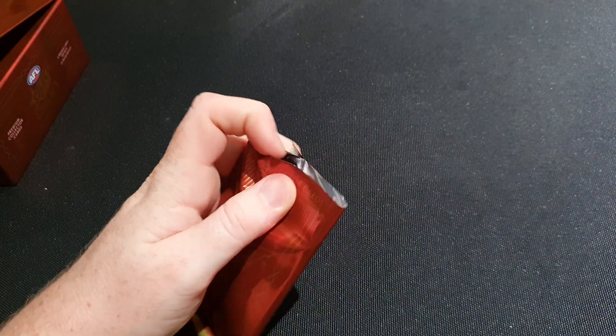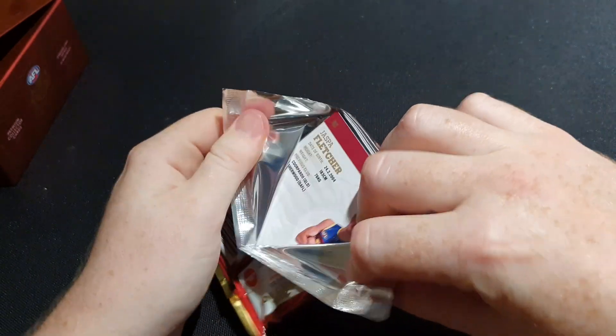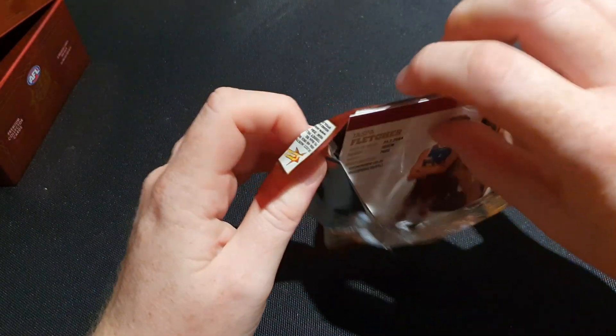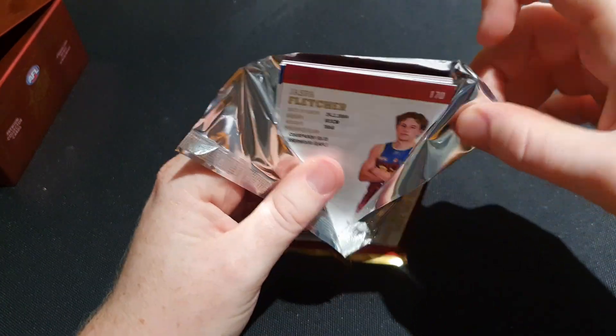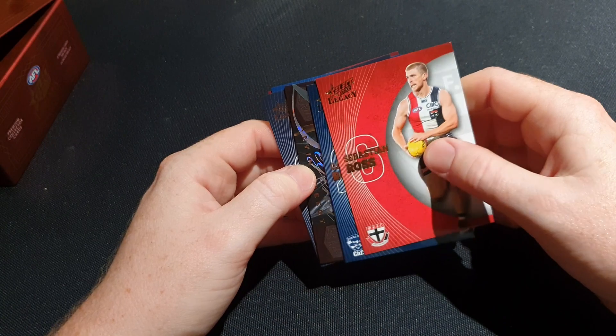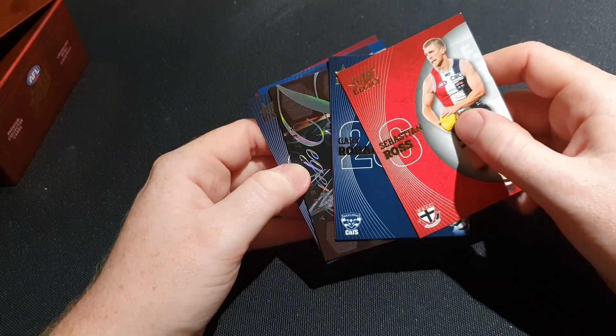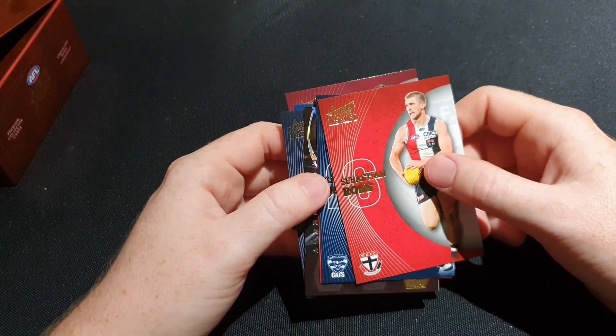Pack number three - if we can get any of the top draft picks in any type of rookie card here, a draft pick signature, or a Legacy card - actually, have they announced Legacy historical cards of past players? They didn't announce that at the start. And what is this - it looks like a Legacy Hall of Fame card.